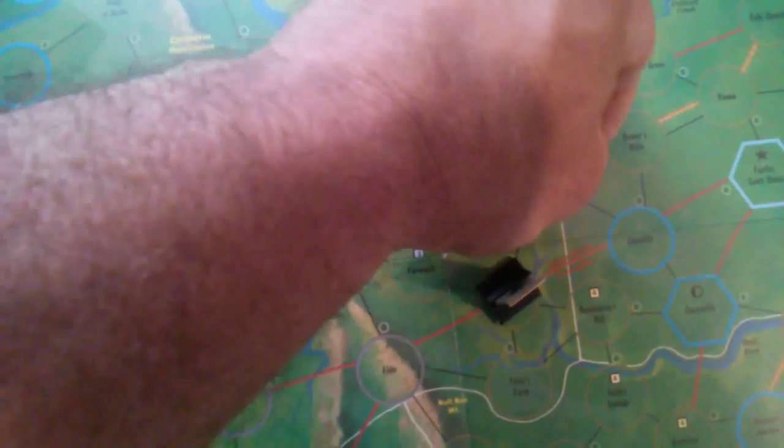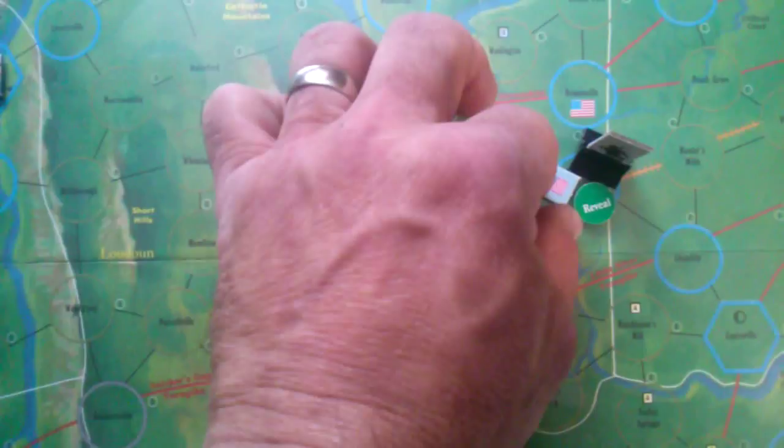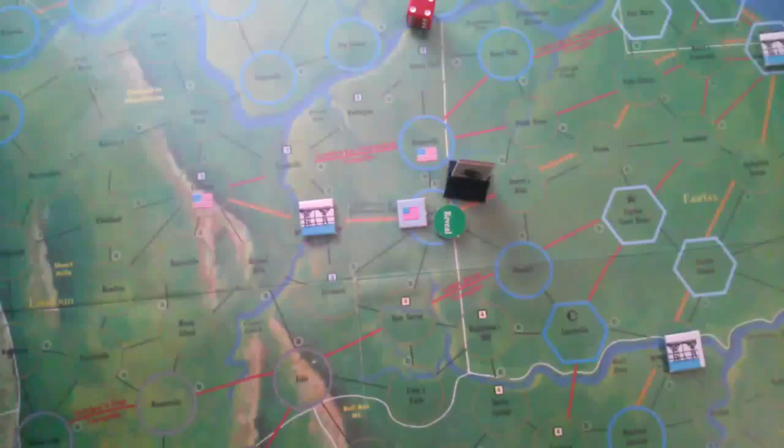We can probably go in there without trouble. When you move into a space, the first thing you do is roll for activation — you roll against the Union Awareness Track and it has to be higher. We roll a two, which is higher than one, so we do not activate this unit. For couriers, if they're not activated, you flip them over and eliminate them, placing them in the eliminated unit box. Mosby gets one performance point for eliminating the courier.